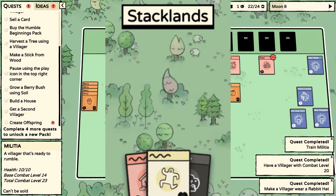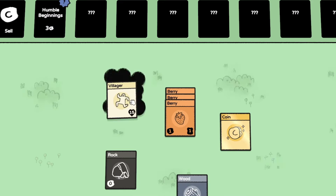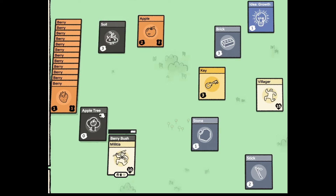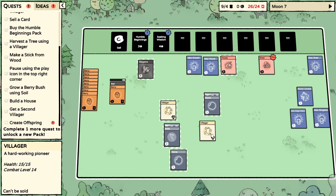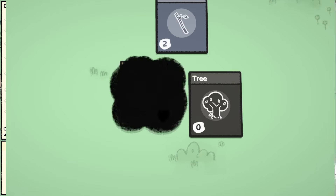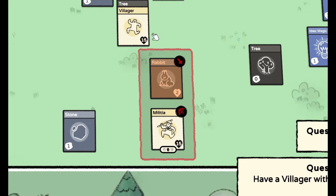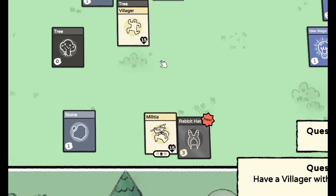Stacklands! This was one of the games I had been looking at before. You stack your cards on top of each other for them to do things. For example, the villagers have to pick berries, the apple is turned into an apple tree, and so on. You gather resources, sell them to buy new packs, expand your village, and feed your villagers or they will die. There are some kind of combo systems which I did not delve too much into in the first half hour, but I managed to kill a rabbit or two.